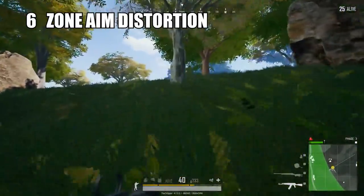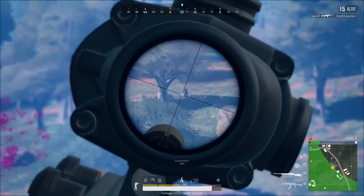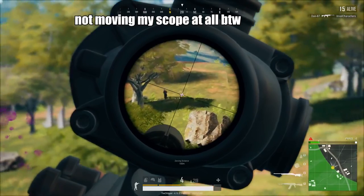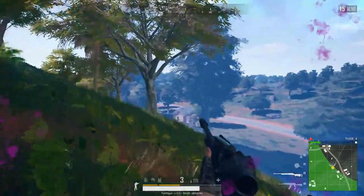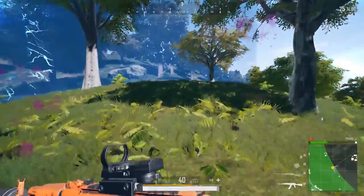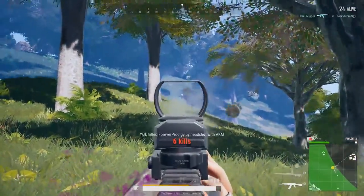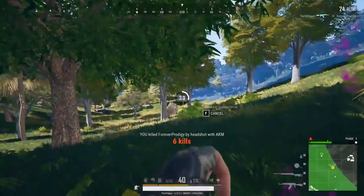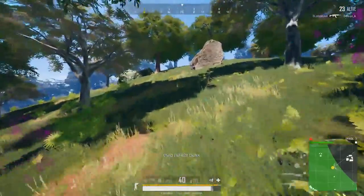Coming in at number 6 is zone aim distortion, and this is really frustrating. This refers to the phenomenon when you're aiming at somebody who's inside the zone and the wall passes you while you're aimed down sights. In this gameplay I'm not moving my reticle at all — it's a stationary position — and as you can see there's a ton of visual distortion that doesn't let me track my target properly. This feels unfair because the same does not apply to the other person. If they're going to keep that effect, make the passing of the zone equally distorting for players on both sides so it's more fair.